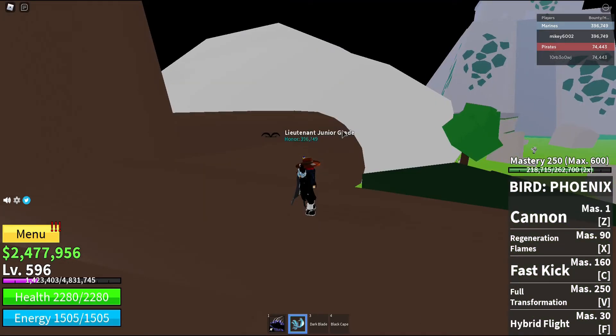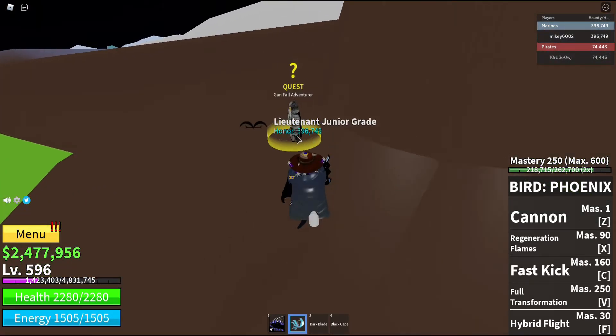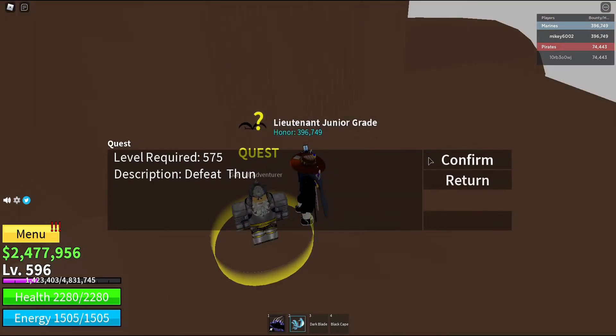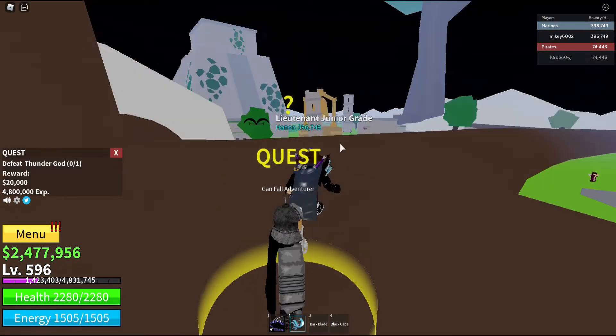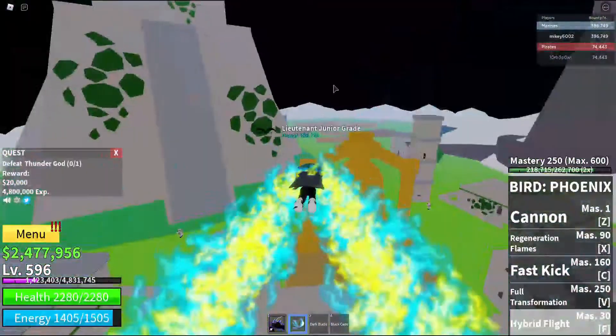And since we are level 590, we can now do the Thunder God — the Enel quest. I hope I don't fail; pretty sure he will be tough since he is a Rumble user boss. So let's get the quest and try to defeat the boss. Wait, the quest says 575 — I thought it said 590. Oh well, we are here now so let's beat him up anyway.